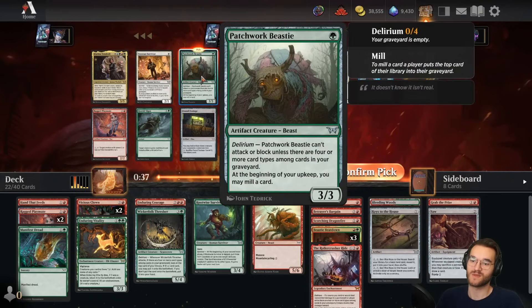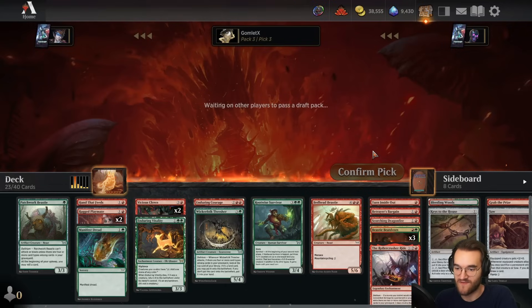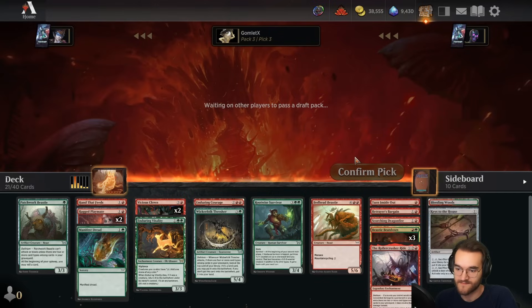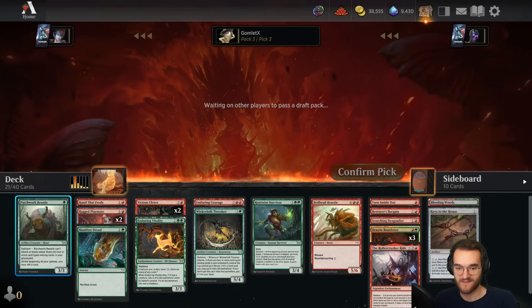Patchwork Beastie is so good in this archetype — one of the best ways to fuel delirium really quickly. If you do so, you're getting 3/3 worth of stats for only one mana. It might not be attacking until turn three, but that is spectacular. Big fan of Patchwork Beastie, very happy to see it. If we get enough creatures we can cut these Vicious Clowns, but for now I'm just going to draft creatures until we hit 25, because there are two lands here — so that's 23 non-land cards, which is what we want.